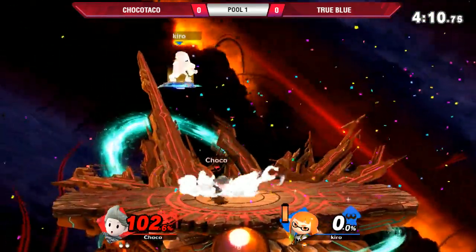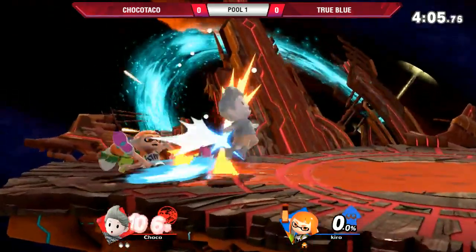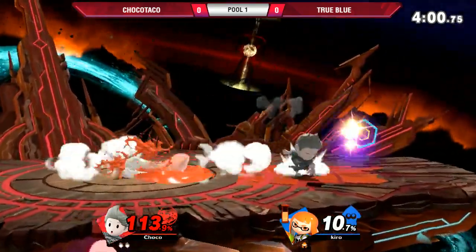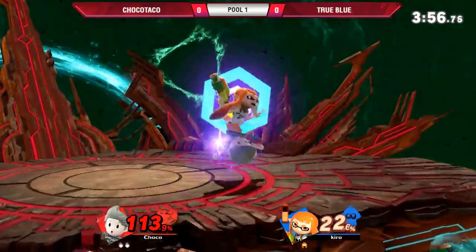Just yeet — nice back throw kill. True Blue's new tech is Roller from Ledge. I mean, it works. He's already talking about it. If it ain't broke, don't fix it.